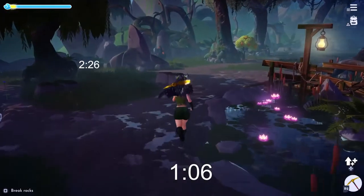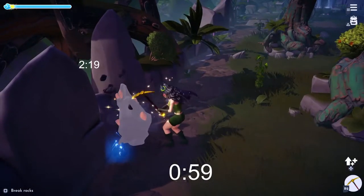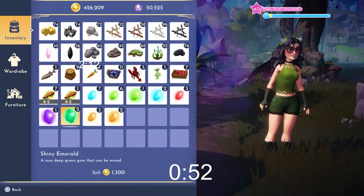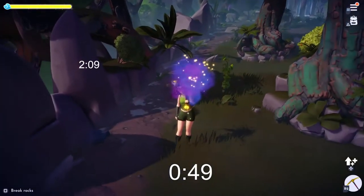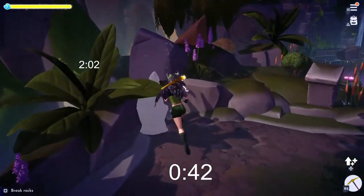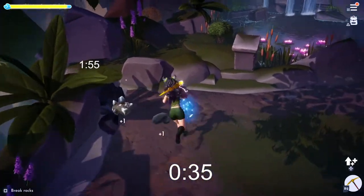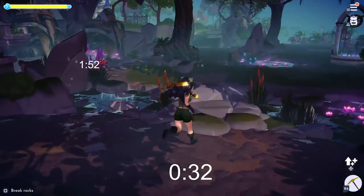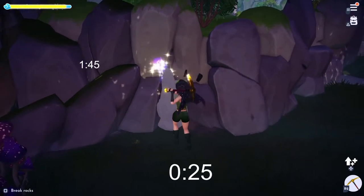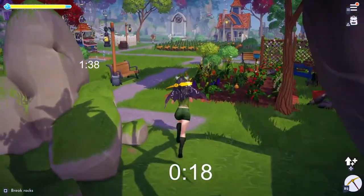I used a sample of 12 rocks, timing how long it takes to mine them. Some rocks will break in one hit — it can be one, two, three, four, or five hits. I calculated how long each of those takes, and figured that'd be a good enough sample to get a general idea. Most of them were like three hits or five. I found the average time it takes to hit a rock is about 4.4 seconds.